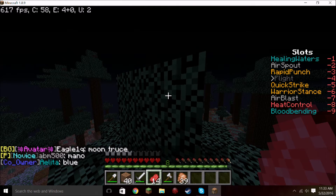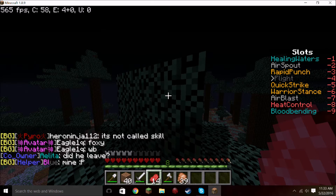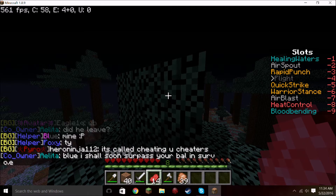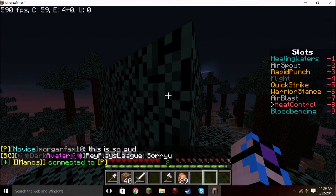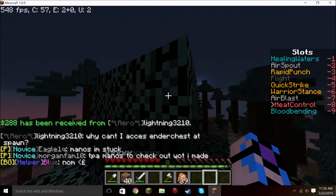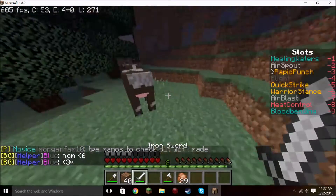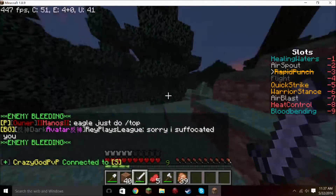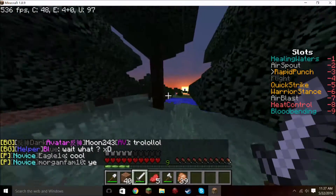Lightning said that since he cannot access the ender chest at spawn, he's looking for one but can't find any anywhere. Apparently you can now sell raw chicken at the shop, so he may be selling some of the raw chicken we got — I'm completely okay with that. Lightning has been spamming that he cannot access the ender chest at spawn, and yet no staff member has responded yet, which is kind of bugging me. Like, seriously, that's kind of your job. He's trying to put a lot of our stuff inside the ender chest but can't access it.